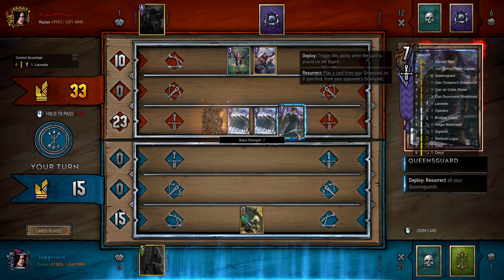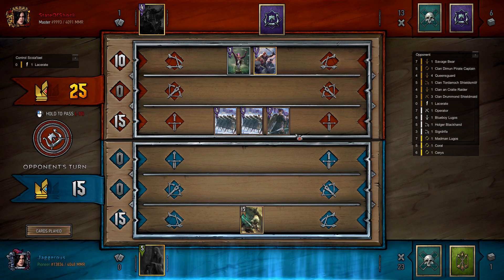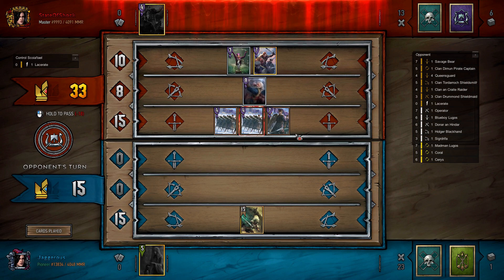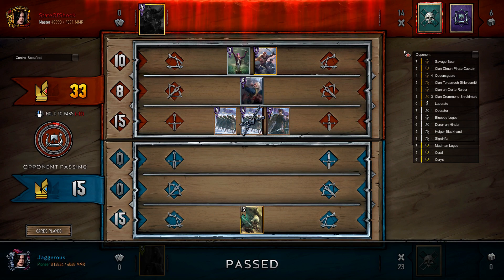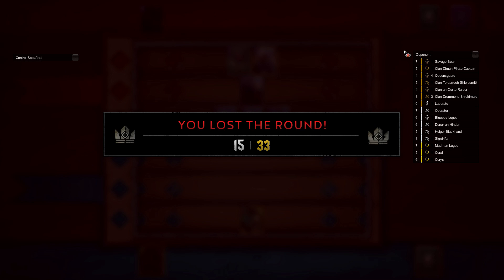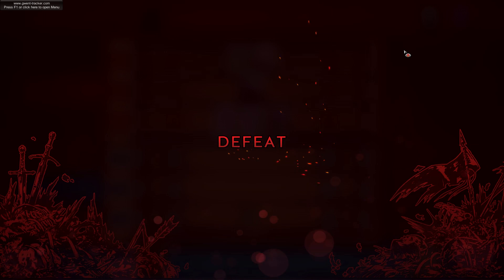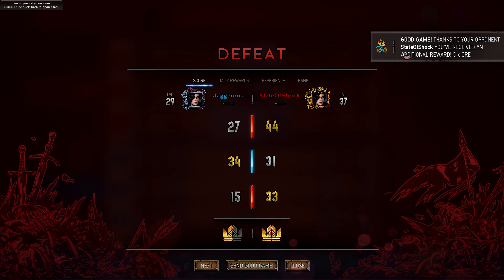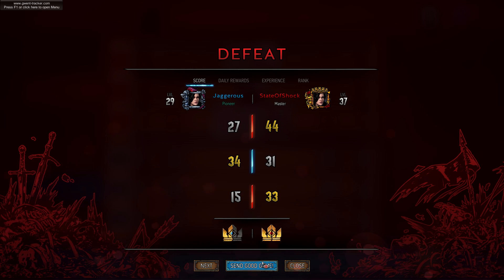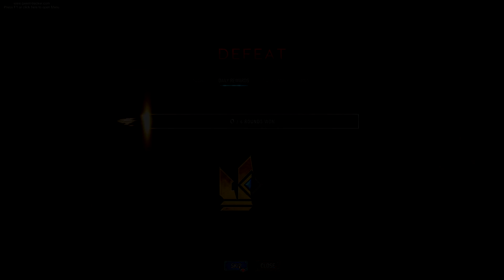There's the resurrect and there's the Queen's Guard — it's not enough, we don't have enough points. And there's Ciri's ability because he got all four Queen's Guards. This is the power of Queen's Guard — he had such a big resurrect. Maybe if we'd committed in the first round and gone for the 2-0 that would have been good, but it wasn't to be. You can see how the control strategy plays out. Part of the problem was we didn't get much value from our traps, which meant we couldn't deal enough damage, lost the first round, and losing the first round makes it much harder to win the final round.